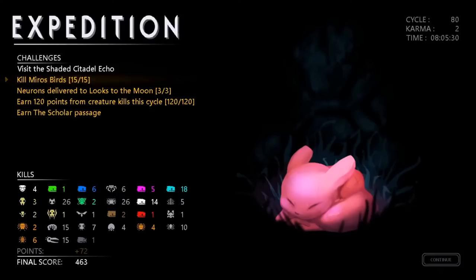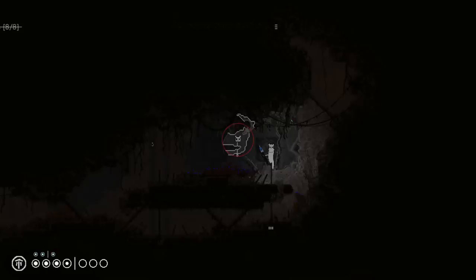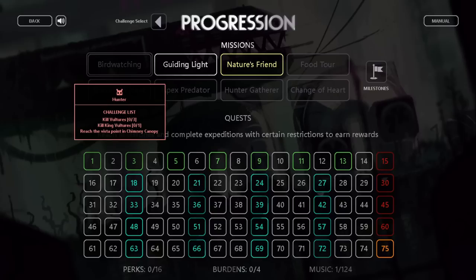Depending on the objectives you've completed, you'll earn a number of points, which unlock perks and burdens. You will not earn points for anything outside of your challenges — killing creatures, earning passages, time spent, none of that influences your final points. It's only the challenges. If you don't want to or can't complete every objective, you can earn a partial completion by going to the depths. You'll earn reduced points, but you will earn credit for what you've completed. Going to the Slugcat tree will not end the game — you have to go to the depths. If you permanently die, you earn no points. Keep in mind that partial completions are an option if you're stuck on an extremely difficult challenge.